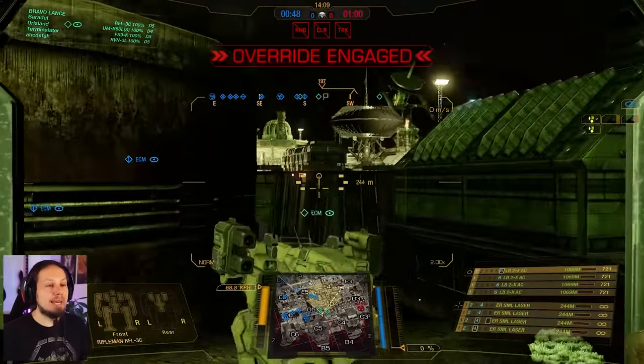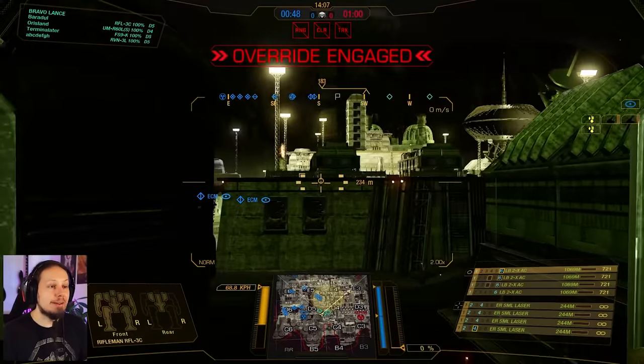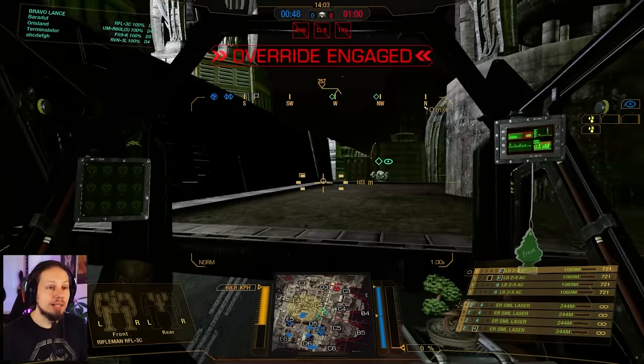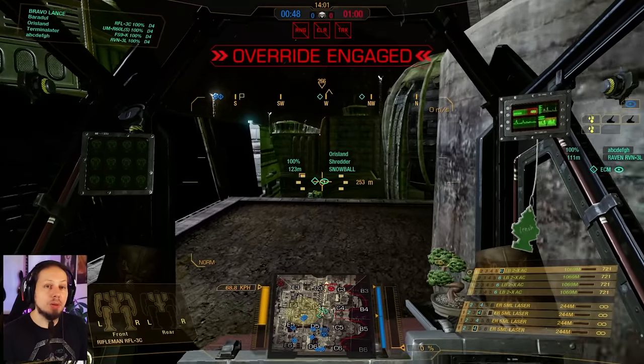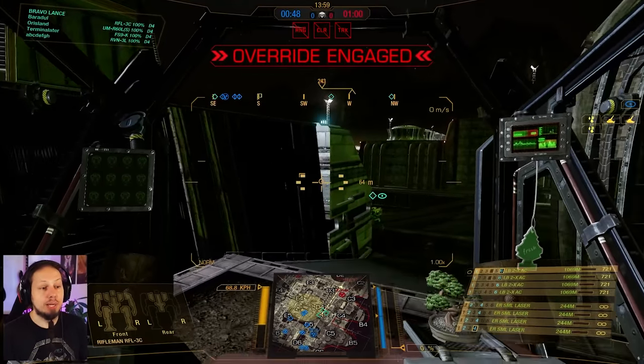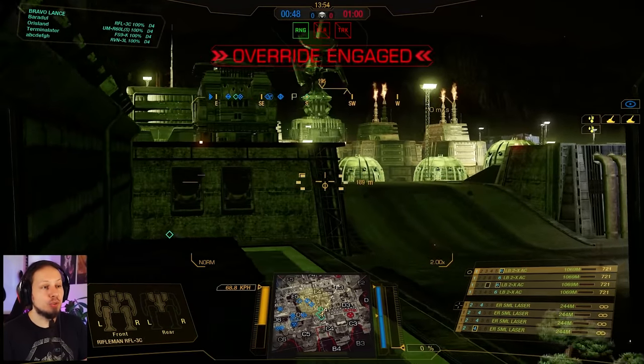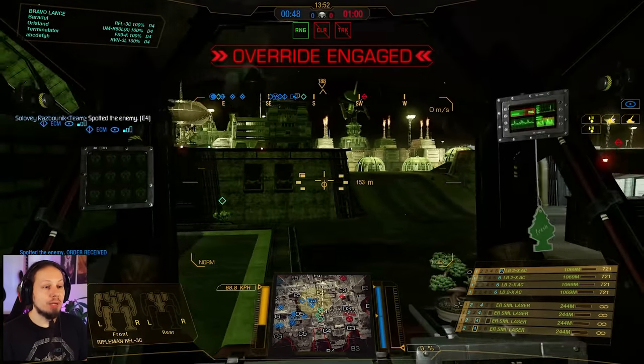Alrighty, first game of the day. As you can see we are playing the Mining Collective, playing Domination. I'm pushing over to delta 4 because I want to be able to shoot into echo 4 ideally. We have an urban mech already there and a raven with ECM so that is super helpful. If only I had jump jets I could get up there and shoot the craziness of my LB2s into this area.